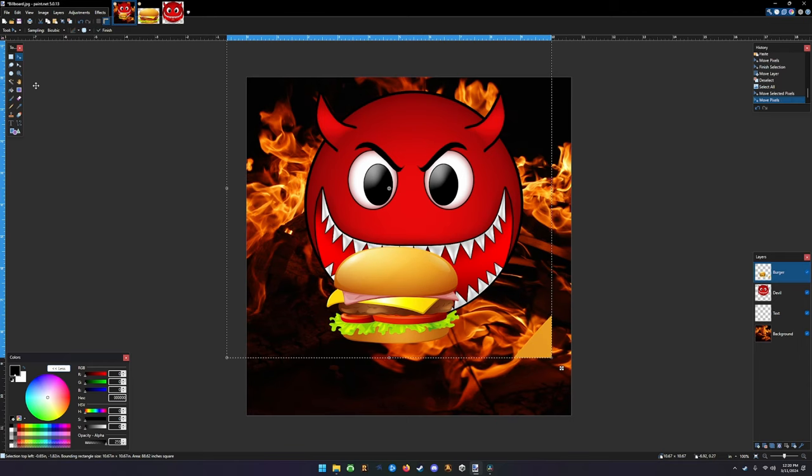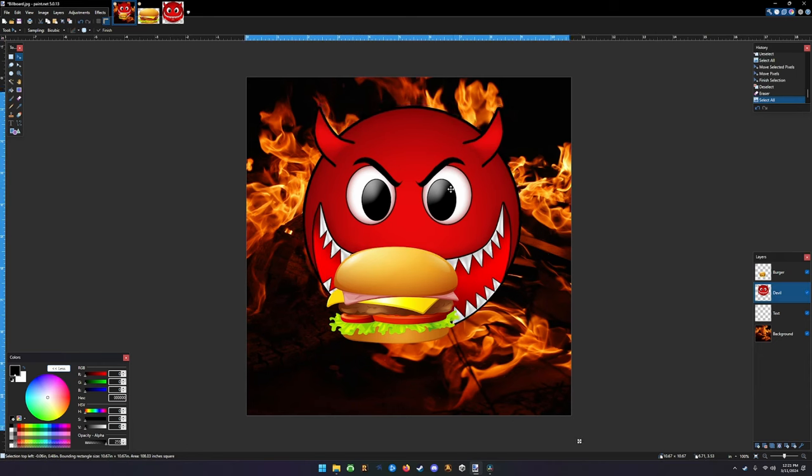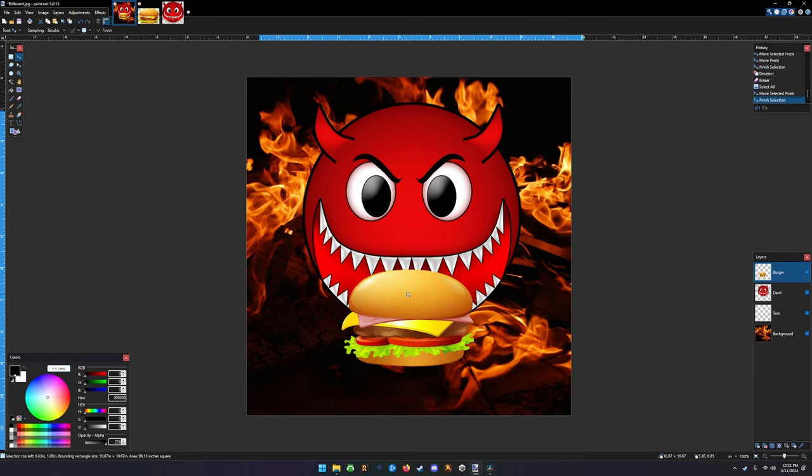There's something odd down there so we'll just delete that using the eraser tool - I'll make it larger to get rid of it quickly. Now that we've got the burger and the devil where they need to be, we're going to move the devil slightly down, and then take the burger and put it right in the devil's mouth.